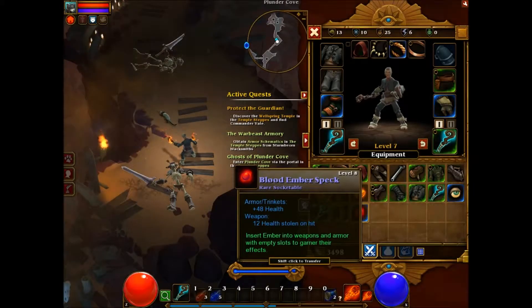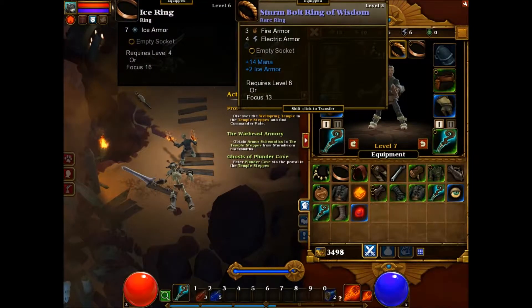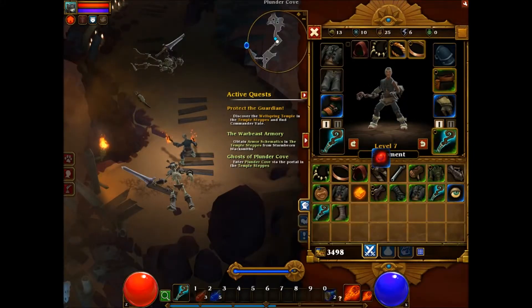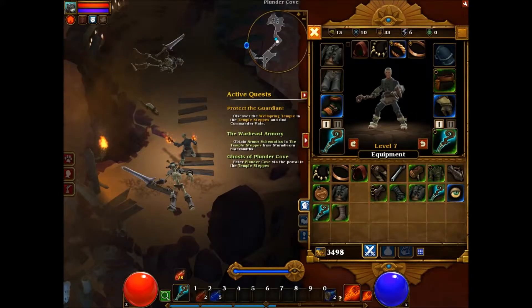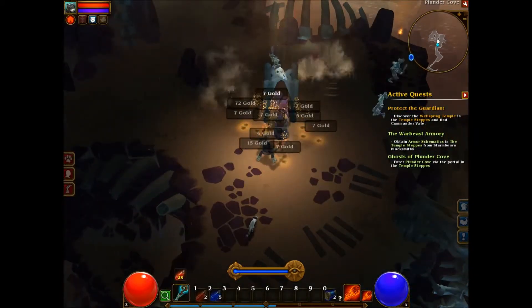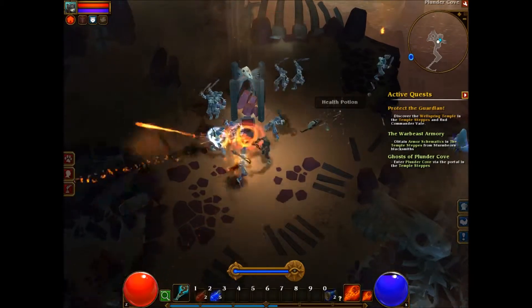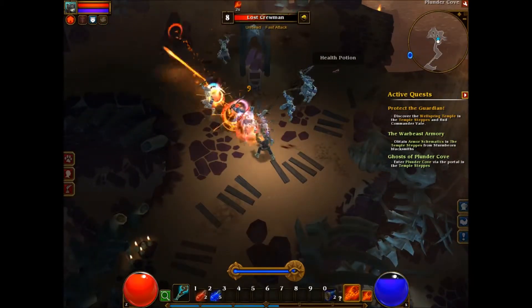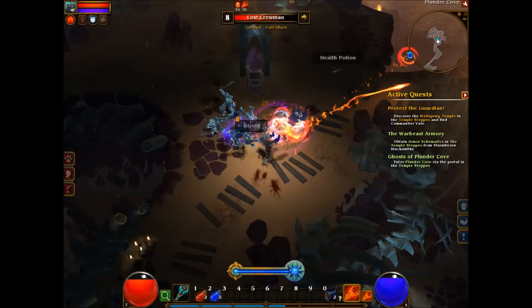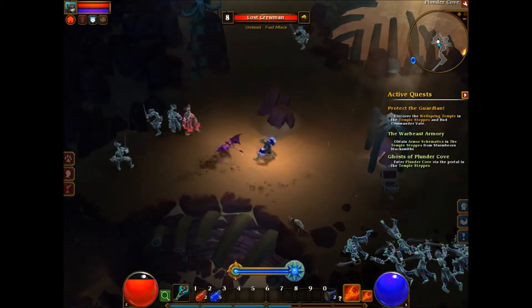We got a little bit of fame off of those two guys. And we're going to check — these are sockets, we can put them into items. You can see this little orange circle, so we're going to do that. Didn't mean to use a healing potion. We'll take this. And more mobs! We could have used that channel during the boss fight.